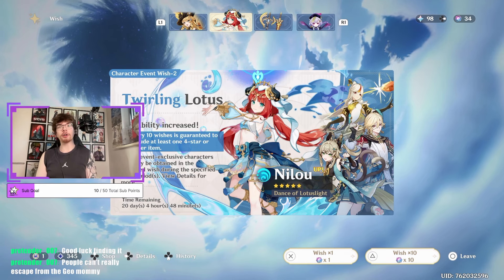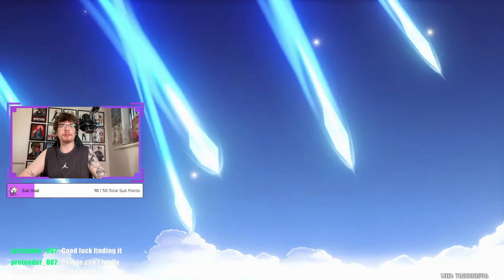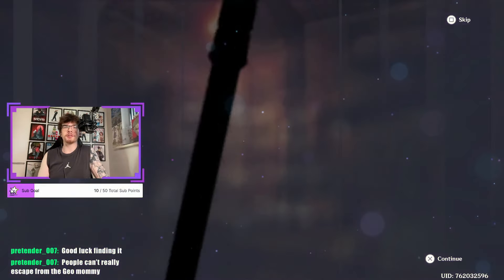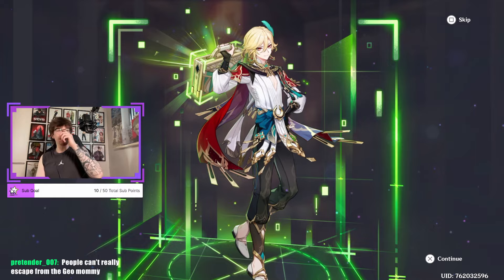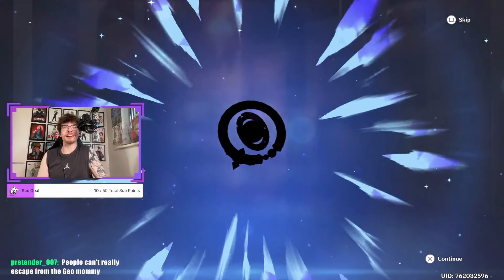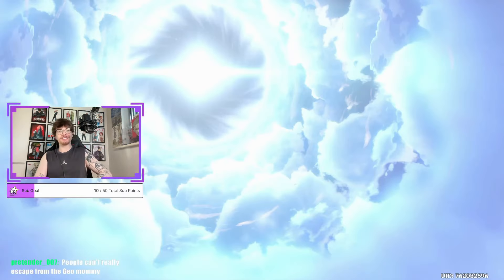We've got to give them some gems before we can just take all the goodness. We have to pay back Hoyo a little bit. So this next 10-pull, we'll get Kirara at least. Her name is such a tongue twister for me, by the way. Dragon's Bane — don't be the only 4-star, please. Oh, we got Kaveh! They finally freed him from jail. I can't believe how long it took for Kaveh to come back. C2 Kaveh. Welcome home. 24 more pulls to get Nilou or Kirara. Not a good start.